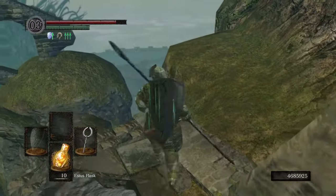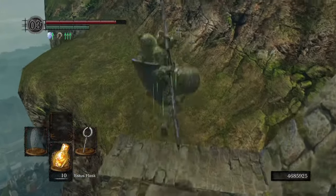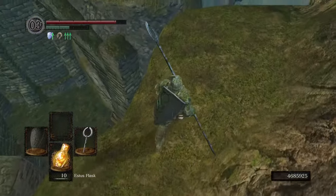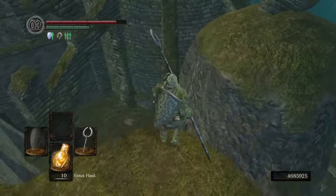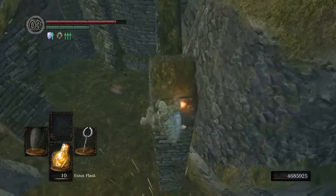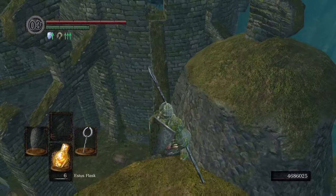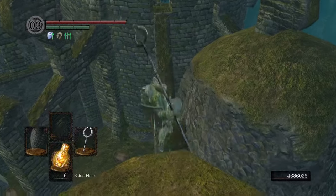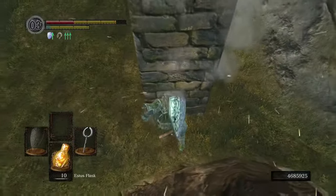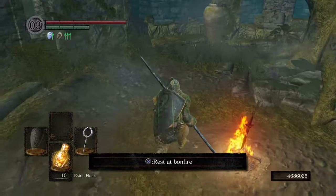As far as twinkling titanite-upgraded halberds go, it's no Black Knight Halberd, but it isn't the worst thing out there. This is actually a favorite of mine for casual playthroughs, especially for intelligence builds taking the conventional route to the Moonlight Greatsword. With the Titanite Catchpole in hand, I should have access to some traversal that had previously been slightly out of reach — like the path to the Undead Asylum. Let's try that jump. Still not working. One more time... No. Damn.